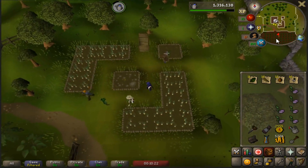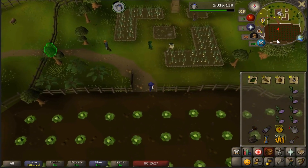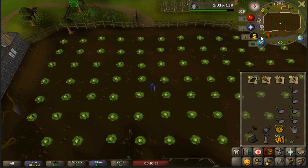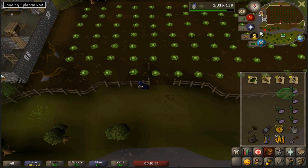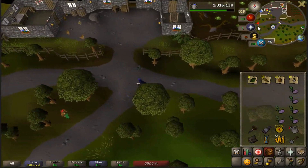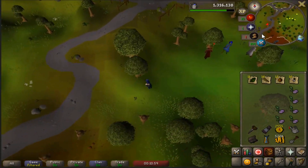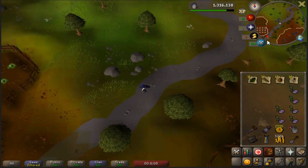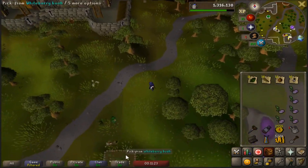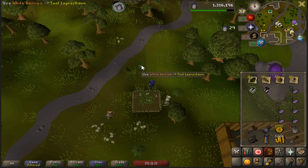Once you're finished at the Falador herb patch, run down through the cabbage field, past the elemental wizards, down to Rimmington. Down that way is another berry bush patch, so run down there and knock that one out of the way. Once you reach the third patch, go ahead and harvest it and note them at the tool leprechaun.